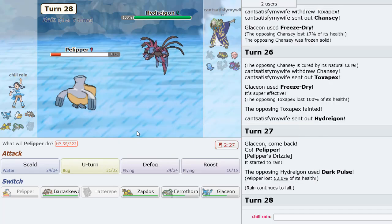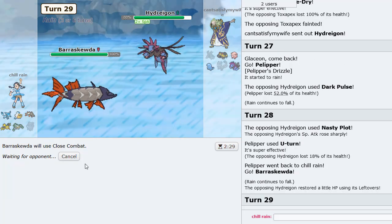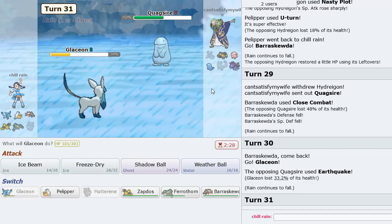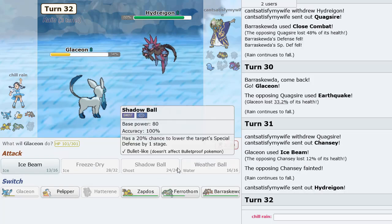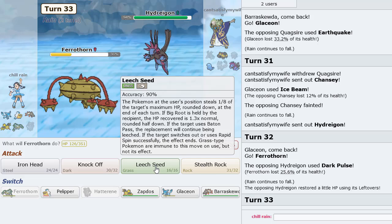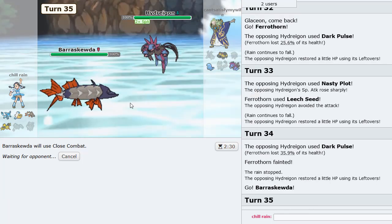We get the rain up. He decides to sack something, so we go Barraskewda in — Close Combat does a lot of damage. But Glaceon comes in now and we can Ice Beam, knock it out. Three turns of rain left. Let's sack Ferrothorn here — he has Leftovers but it's not a problem because Barraskewda is still faster.